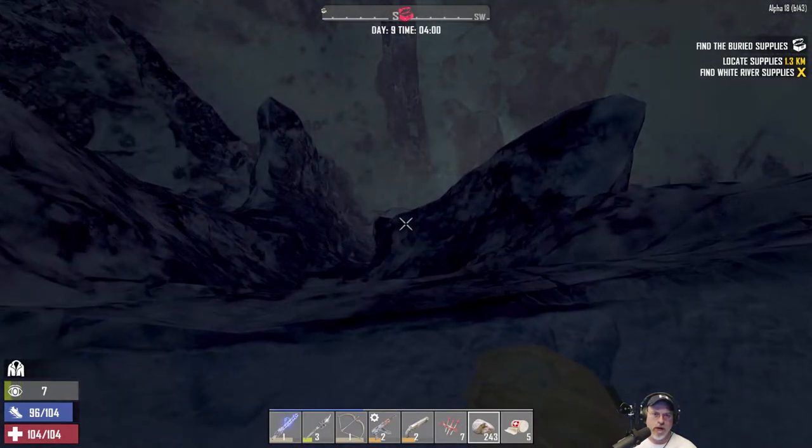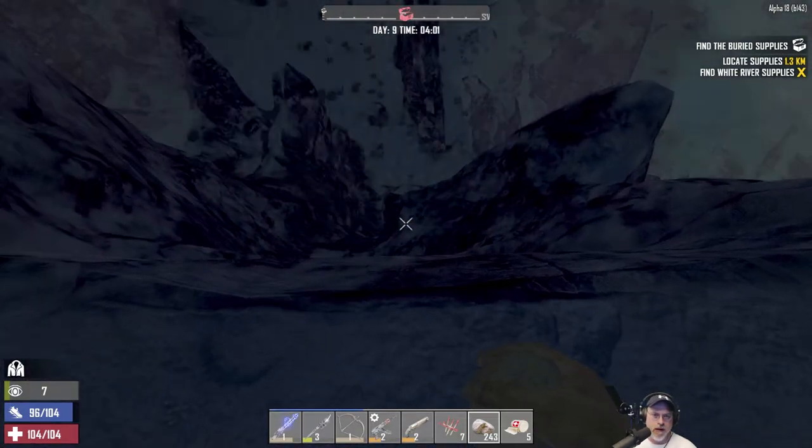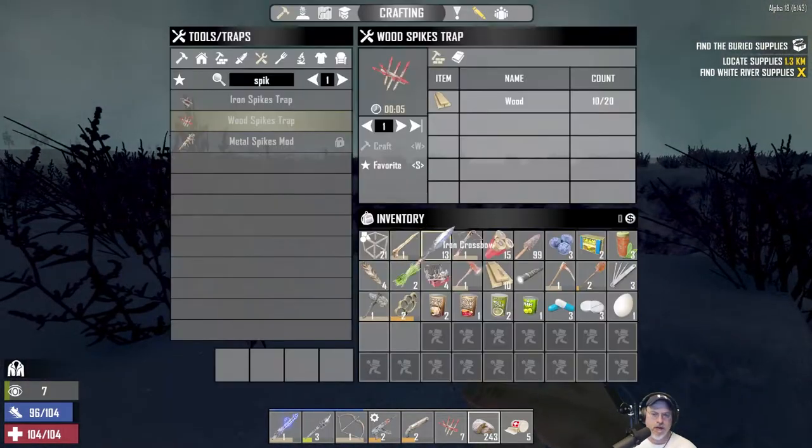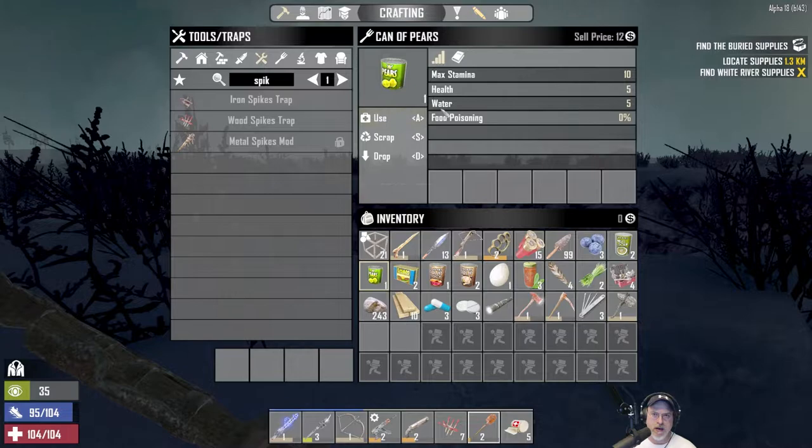I can't go any further or I'll fall. Let's grab some food — a can of pears because that'll give us water as well. Let's see how far this treasure goes to the west.